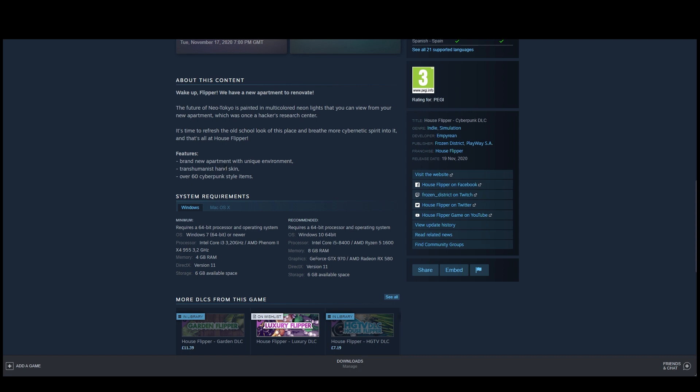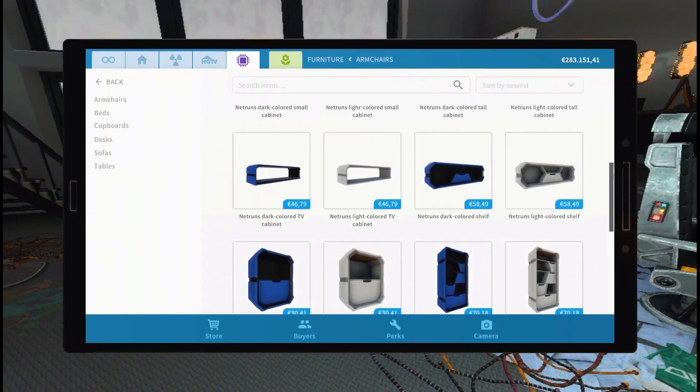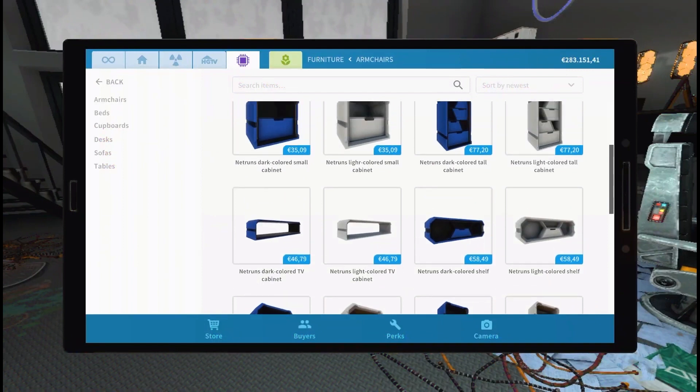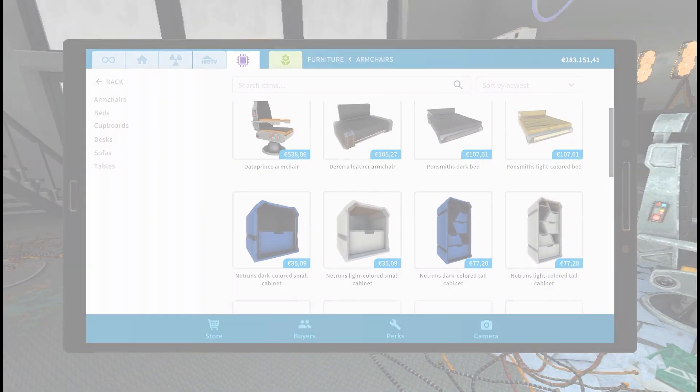House Flipper features include a brand new apartment with a unique renovation — so I wonder if we'll get both a job and a house attached to that. There's also a 'transhumanist hand skin,' which is a new skin to go alongside the zombie one and the Santa one. And there are over 60 cyberpunk-style items — though take that with a pinch of salt, as those 60 items will likely be broken up into color variations of the same pieces. Still, it's always good to get new stuff, and anything that's free is a bonus.